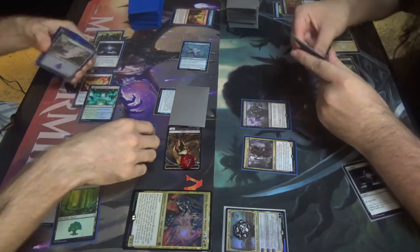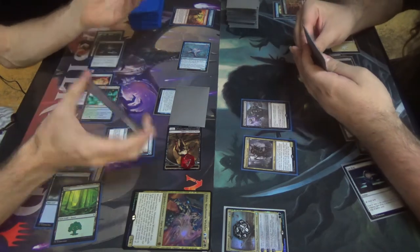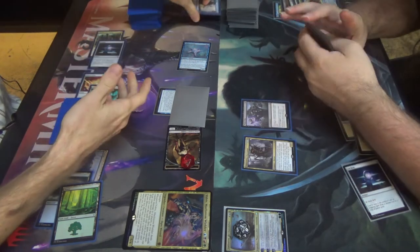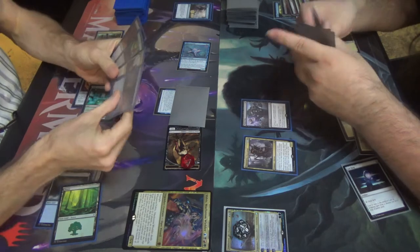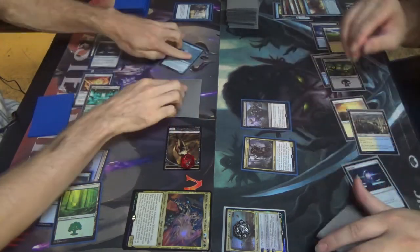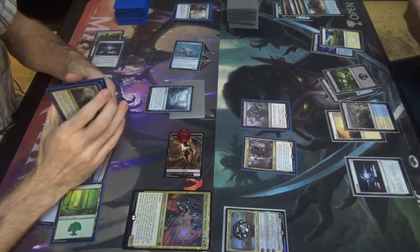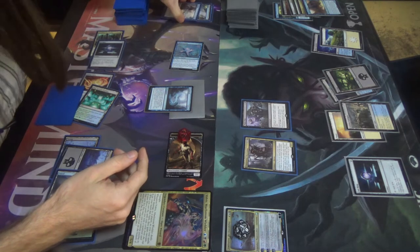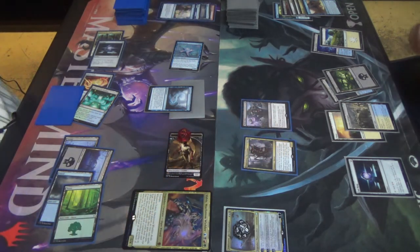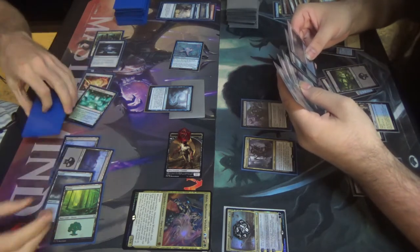Windfall — we're each going to discard our hand, then draw cards equal to the greatest number discarded this way. I'm going to discard two, but you're going to discard four. So we both discard our hand and draw four. This is a vintage card, this thing is banned in Legacy. I will pass the turn to you. Oh wow — I discarded two lands. You just gained a bunch of mana you couldn't use, because I discarded two islands — so you gained black, black, black, black. Was there something you could have done there? I was tapped out. Even with four black, maybe Fatal Push on Commander — probably not.